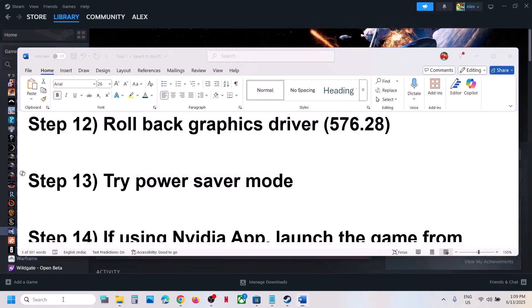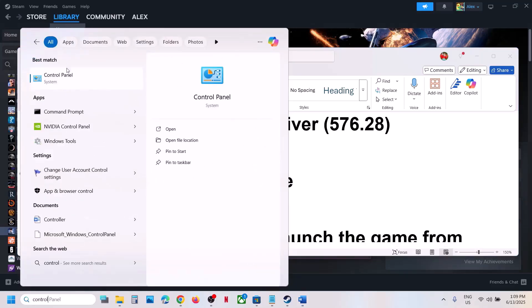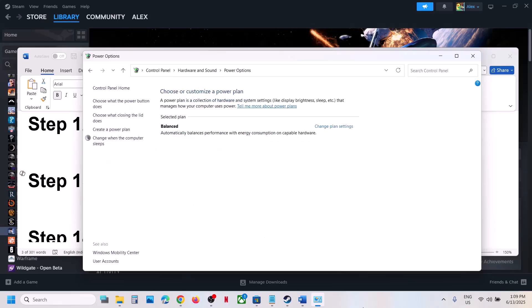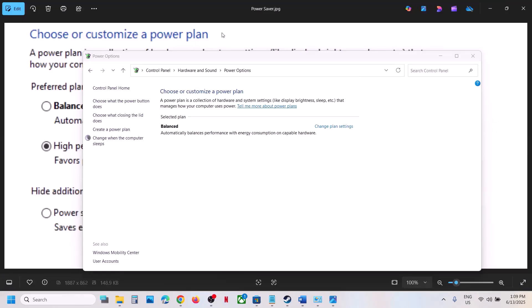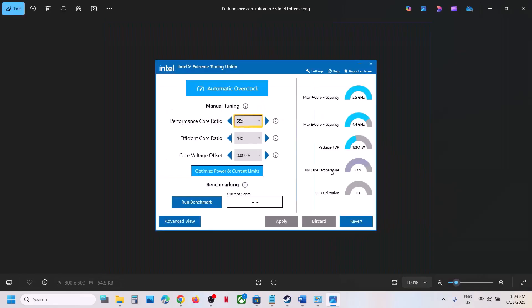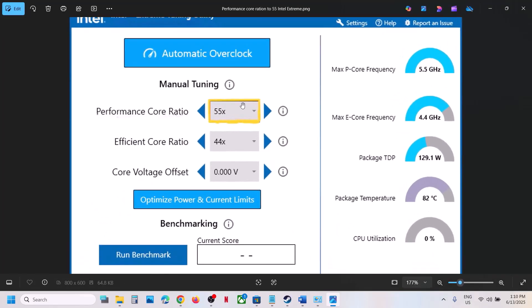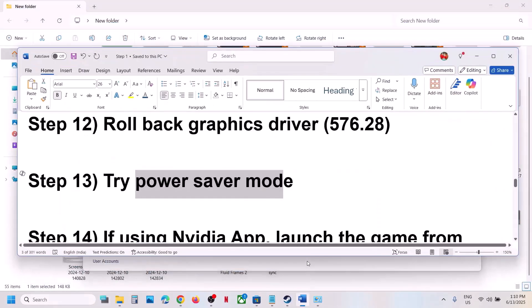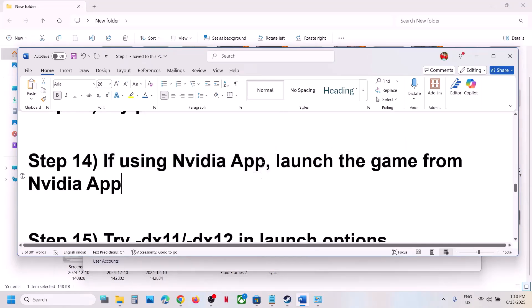The next step is to try Power Saver mode. Type 'Control Panel' in the Windows search box, go to Control Panel > Hardware and Sound > Power Options. You might see the Power Saver mode option — put a check on Power Saver and check. You can also try Balanced and see which works. If you're using Intel Extreme Tuning Utility, try lowering the performance score ratio to 55x or 54x (if currently at 56x or 57x), apply the settings, and launch the game.